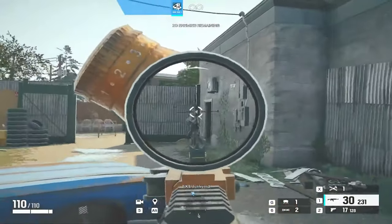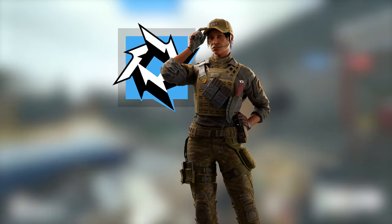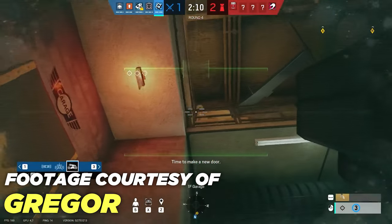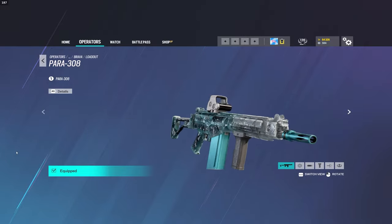The third best attacker in the game right now is going to be the most recent attacker added in Rainbow Six Siege — that would be Brava. In my Operator tier list for Dread Factor, I touted her as easily the most oppressive attacker in Siege right now, and I still think that is largely true. Looking at her loadout, there is nothing standout. She comes equipped with the Para 308, a high damage but slow fire rate assault rifle.